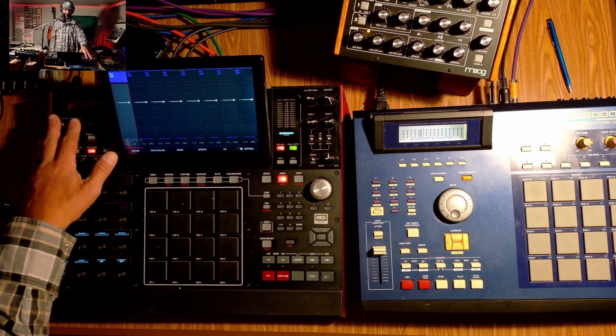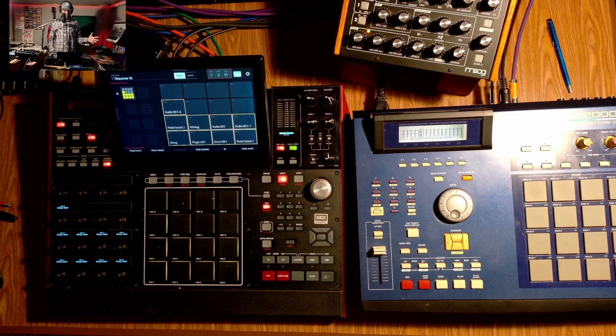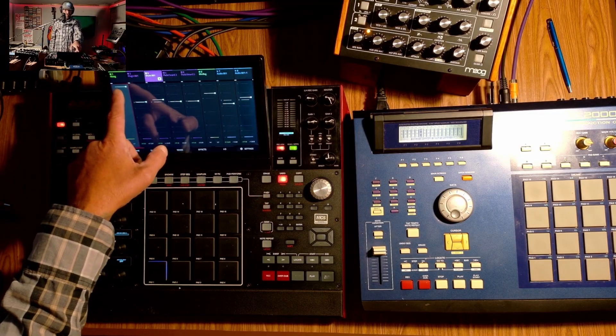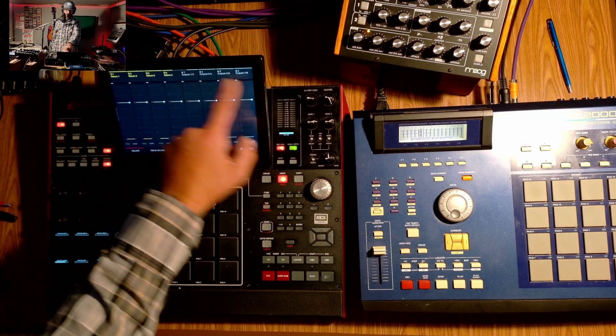The pad mixer doesn't do it either. I've got programs where I have 64 tracks, and I go through and mute them all out as I'm going. To get to the 64th track from 1 to 64 by swiping like this is going to be so inaccurate — I just can't even do it. I'm trying to stay updated, but somebody tell me if there's a way to navigate that channel mixer screen.